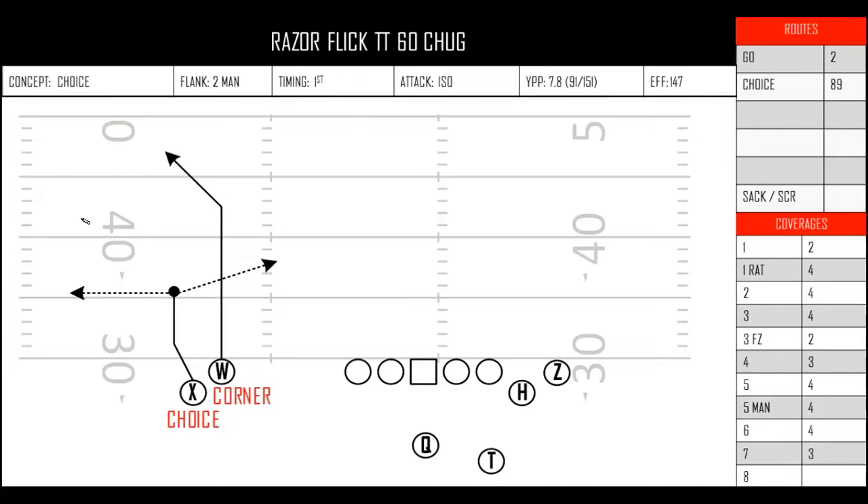Going over the base format I'm going to use for this whole thing — up top: what is chug? It's just a choice concept. What kind of flank is it? It's only run to a two-man flank. You have different flank options — you can go trips, X games with the back, two-man, all sorts of things. From the quarterback perspective, is this a first-look side or a scan-back second-look side? This is obviously your first-look side, so the timing will be first. What is the attack of this tag? This is an isolation tag. You can have curl flats, hook curls, deep floods, man picks — all sorts of different attacks. This one is just a straight isolation tag.